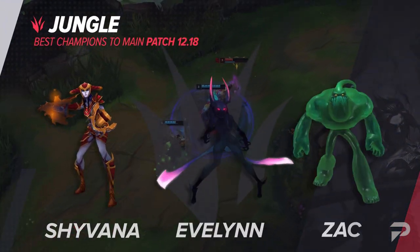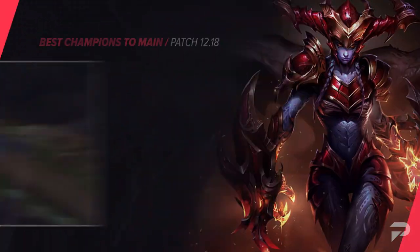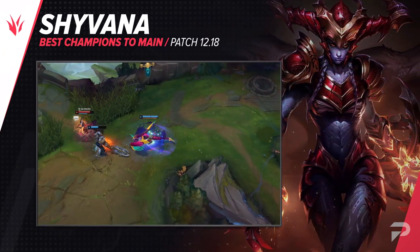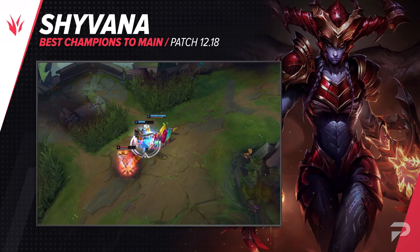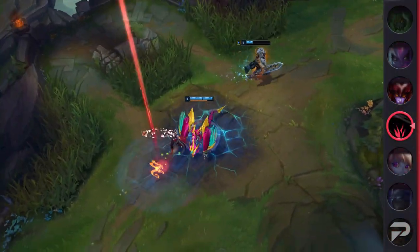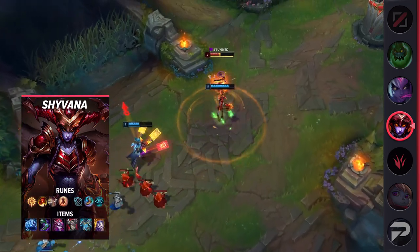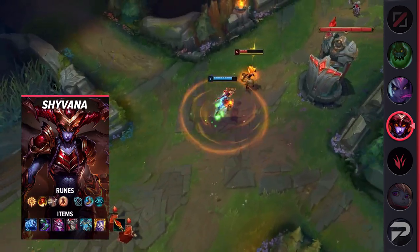Taking a look now at the jungle, the first pick we have is Shyvana. For some reason or another, she has a pretty low play rate despite being in our OP tier. I guess people would rather try to force wins on flashier champions like Lee Sin, but that's good news for people that value winning over looking cool, because she's pretty much entirely uncontested.